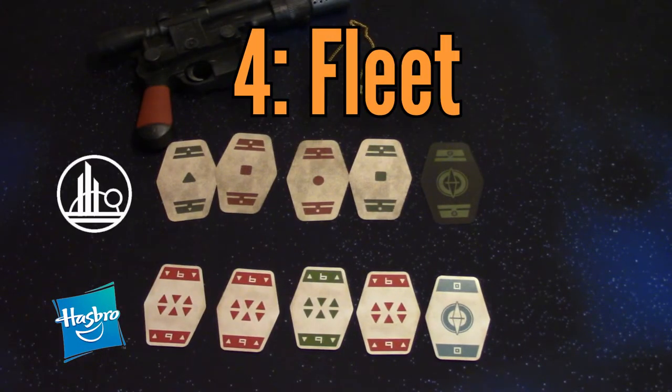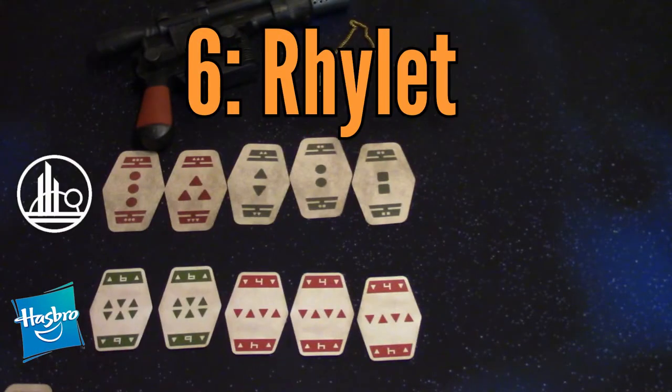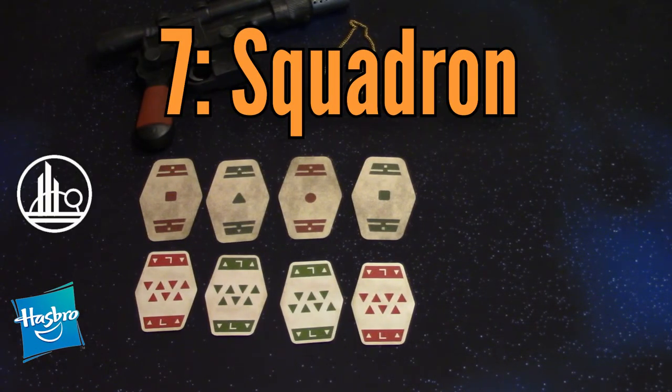Next, we've got the Fleet, which is the same as Pure Sabacc but instead of 10s, it's four of any kind of any other card. Next in line is — yep, that's what it's called in the rulebook — which is a zero with one pair. Then there's the Rylet, which is zero with a positive three of a kind and a negative pair, or vice versa: three of a kind and a pair, but one's positive and one's negative. Squadron is right below Rylet, and that's when your hand total is zero made up of four of a kind — different from the Fleet and Full Sabacc in that you don't have a zero card in your hand.